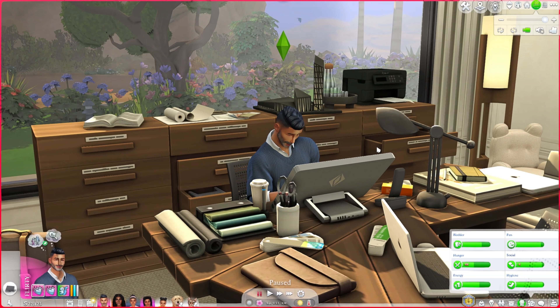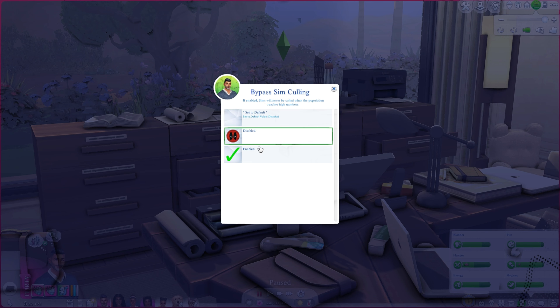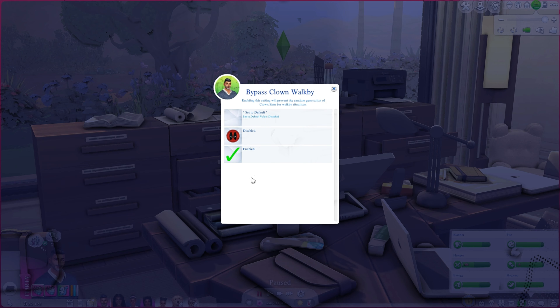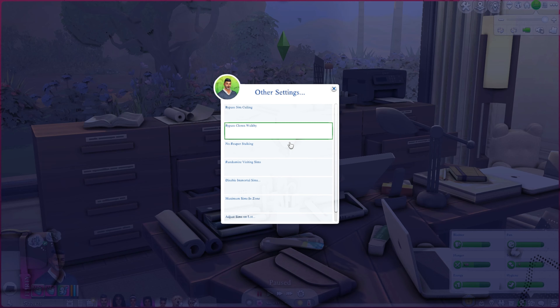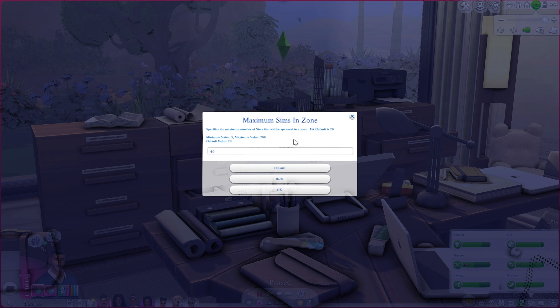I also have bypass sim culling enabled — it's in two different places and I have it turned off in both to make sure they're not culling my sim relationships. Bypass the clown walk-by I've never seen, but when I saw this setting I enabled it immediately just to make sure that never happens to me.